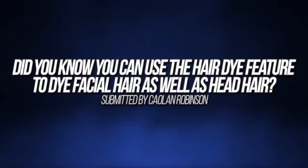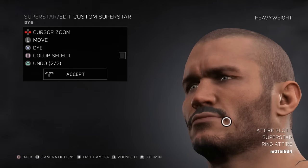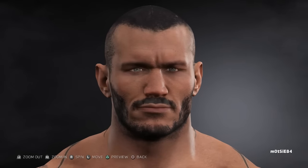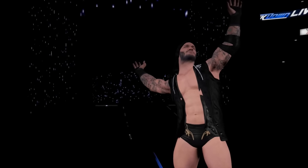Did you know it's possible to use the hair dye feature to dye facial hair as well as head hair? This one comes from Colin Robinson, who reveals it's possible to use the feature to not only dye the hair of a superstar but also their facial hair, such as a beard or a moustache, allowing you to create some pretty cool creations by adding a dash of colour or helping update certain superstars such as Randy Orton to add a more distinguished, thicker, fuller beard reminiscent of his current look.